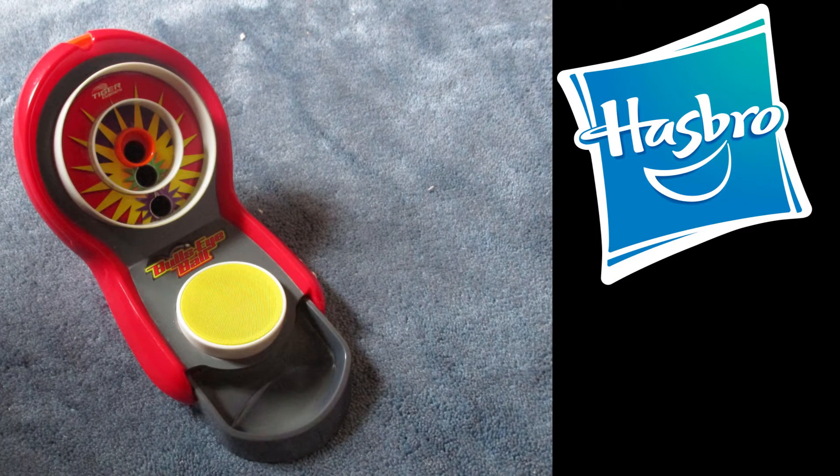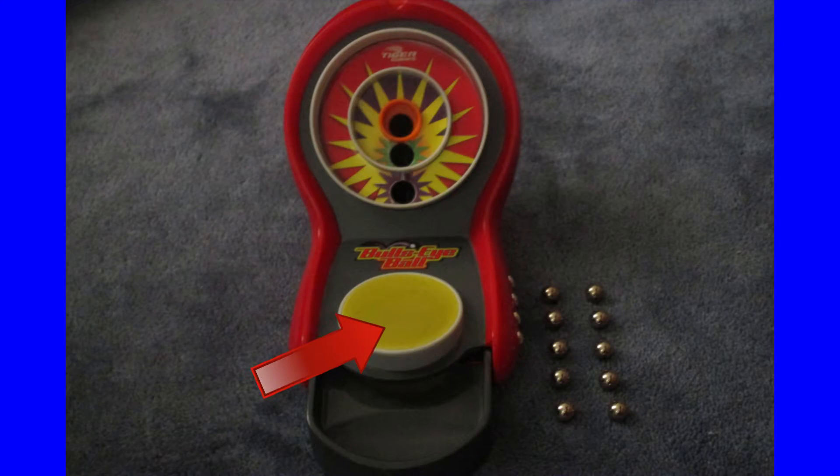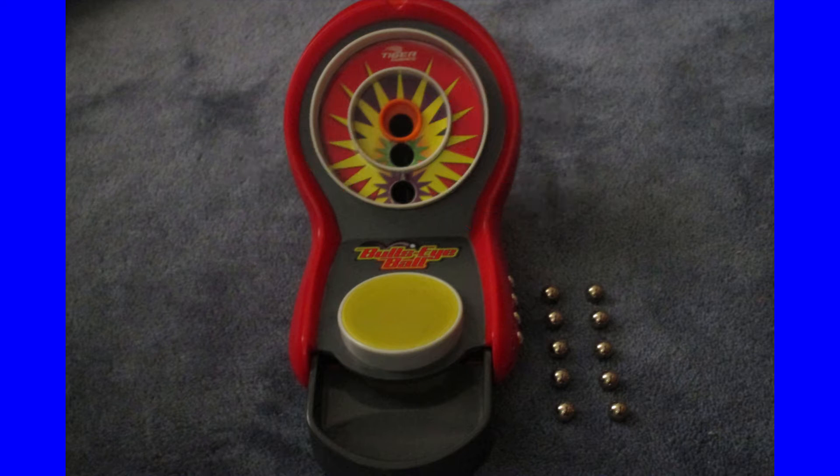Bullseye Ball is a game developed by Hasbro and Tiger Electronics, originally from 2003. The premise of the game is simple: you have 10 metallic balls to bounce off a built-in trampoline into one of three different targets, each giving a different amount of points. There are three different game modes included, each requiring its own set of skills as well as a lot of practice.